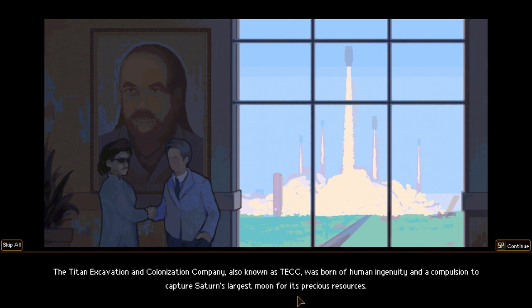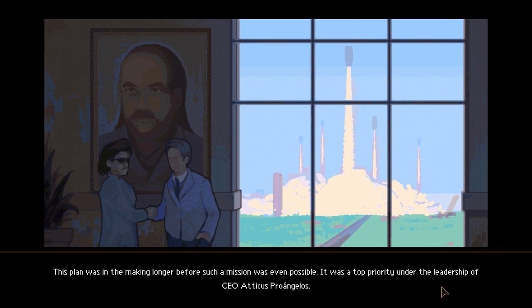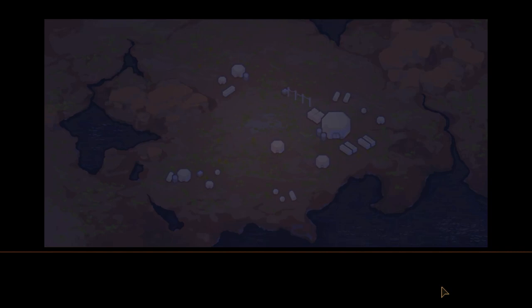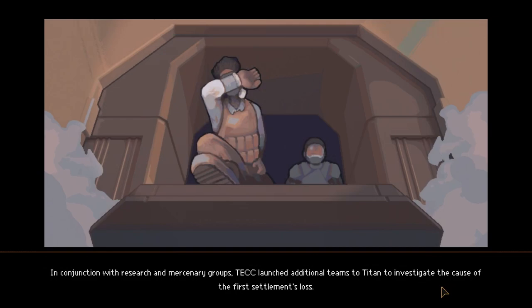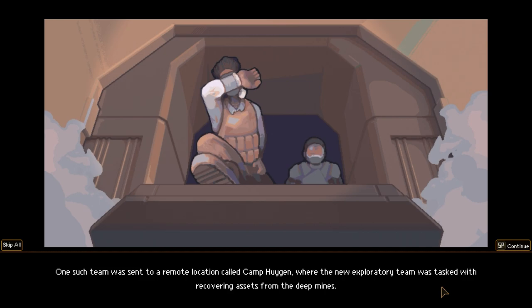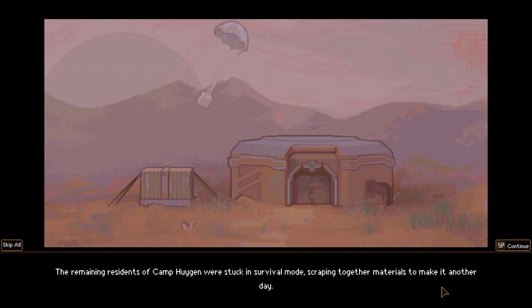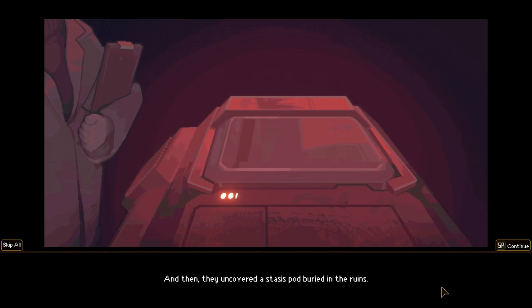Titan Excavation, Colonization, Company, Tech. There are mining camps, terraforming of course, naturally — until they're all gone. Where did the first settlement disappear? I guess we'll find out. Stacey's pot buried in the ruin. I'm liking this already.